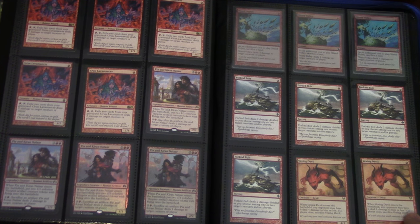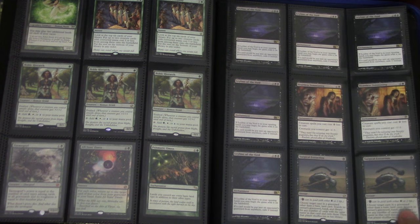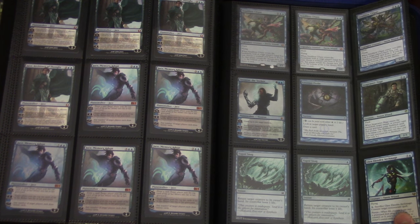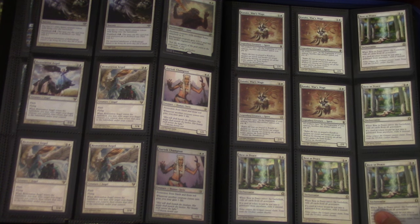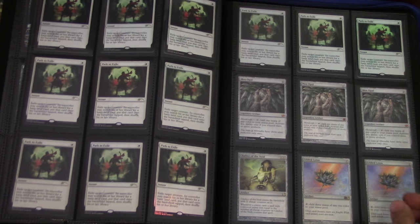I either commit to selling it or trading it all for like a Mox or something bigger, or I just don't do it. The stuff for the contest — like the foil Snapcaster and the foil Liliana — I put in a separate binder, which is my collection binder.